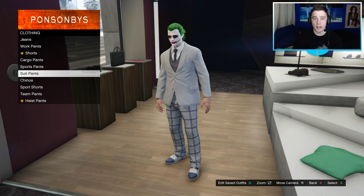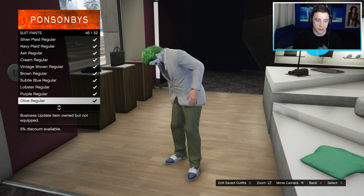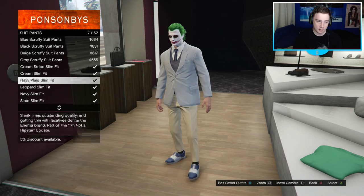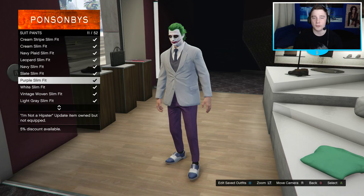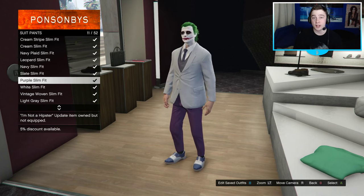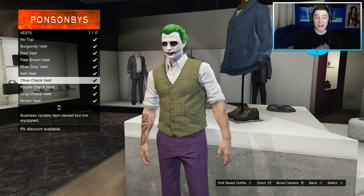Now we're moving on to the clothes. For the Joker's pants, go on to suit pants and find yourself purple slim fit - that's what you're looking for. I pretty much bought most of the clothes anyway, so it's just a matter of finding them. Purple slim fit is the one you're looking for, and now we're gonna move on to the rest of the clothes.